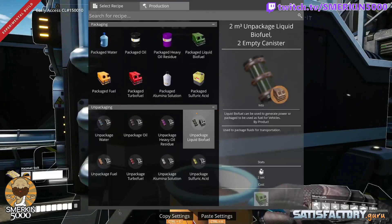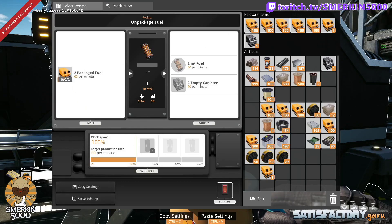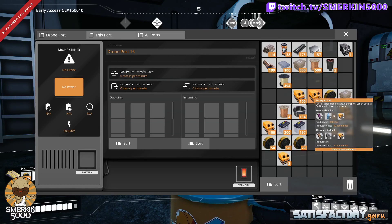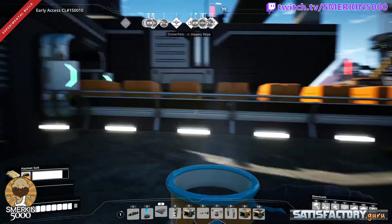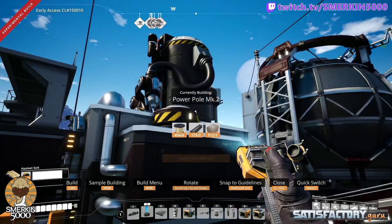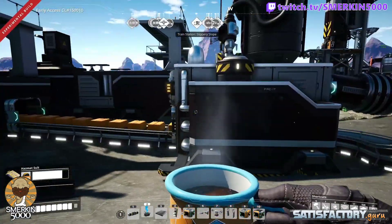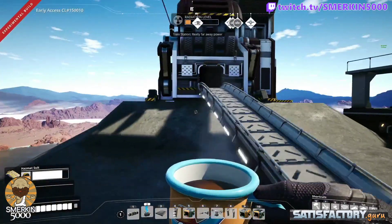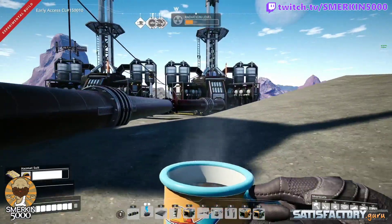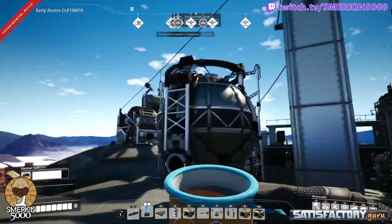Now I'm going to start off with our unpackaged fuel recipe and pre-load a stack in there. I've also got some in my inventory to put into the incoming pile — and you can see that's filled up. So we've pre-loaded the machine. And all it needs is a jumpstart with a biomass burner to make this happen. I'm going to disconnect this for the moment because I want to buffer this up.